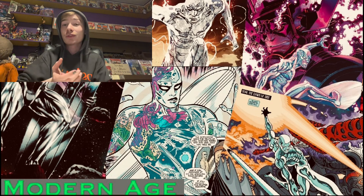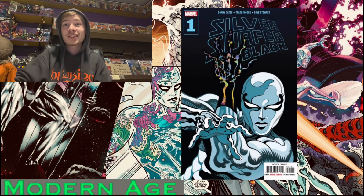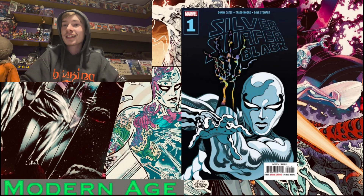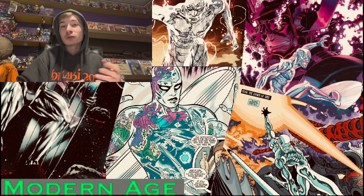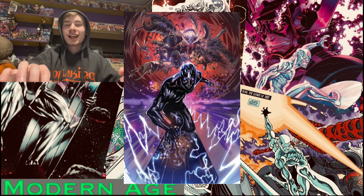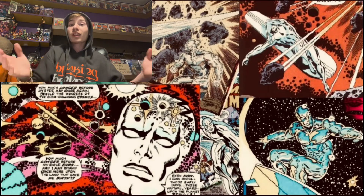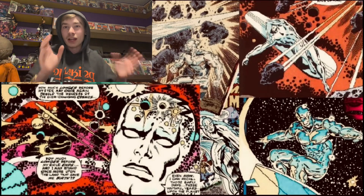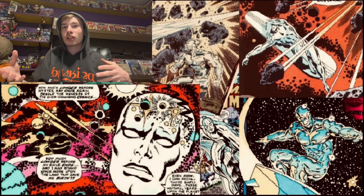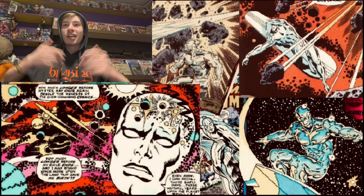In 2018, Donny Cates did Silver Surfer Black — an amazing six-issue mini, and arguably the best thing Donny Cates has done in comics to date. He set up the Fallen One, and that Thanos storyline was another great Cates story, which led into Silver Surfer Black and brought Nolan to the fold. That is the Silver Surfer history for the most part. Let me know if I missed anything, any issues I should talk about, or should be included on the list — let me know down in the comments below.